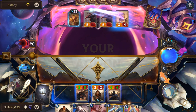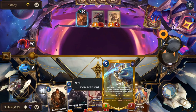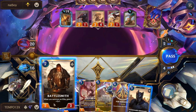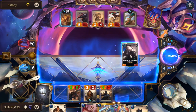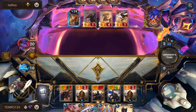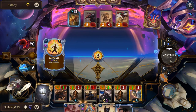A three-four comes down — our only positive trade is with Sergeant, so we send just that. We get ahead slightly. They play Rockhopper, triggering Roiling Sands — when an enemy is summoned, destroy it and grant it Vulnerable — which could grab my Battlesmith, so we play Defender instead. We play Battlesmith after. We play Kayle next, who gives everything +1 attack.